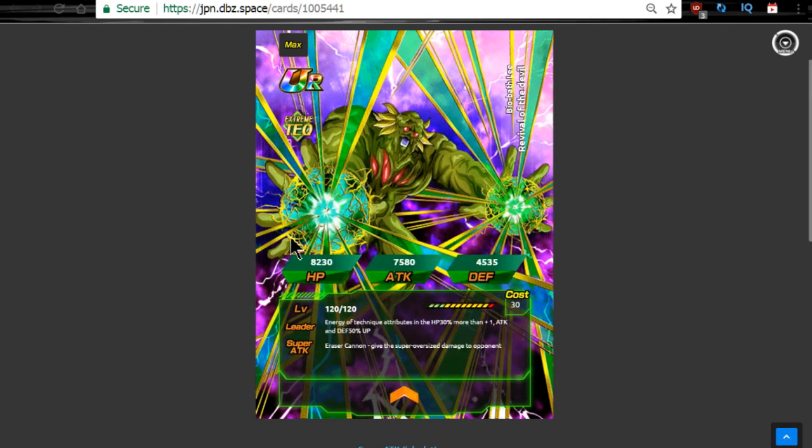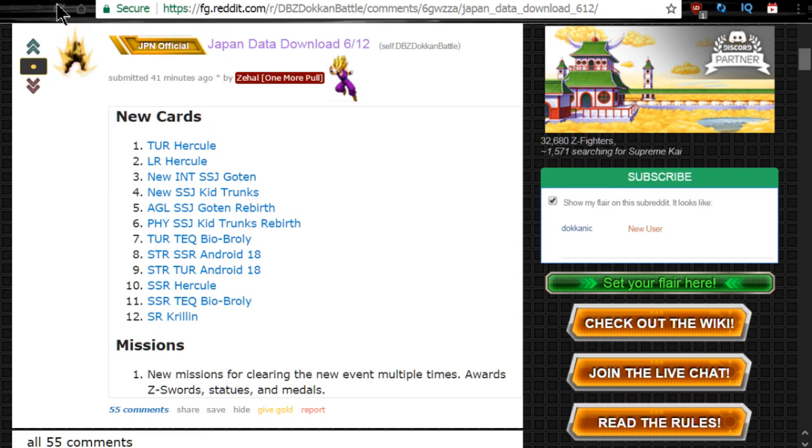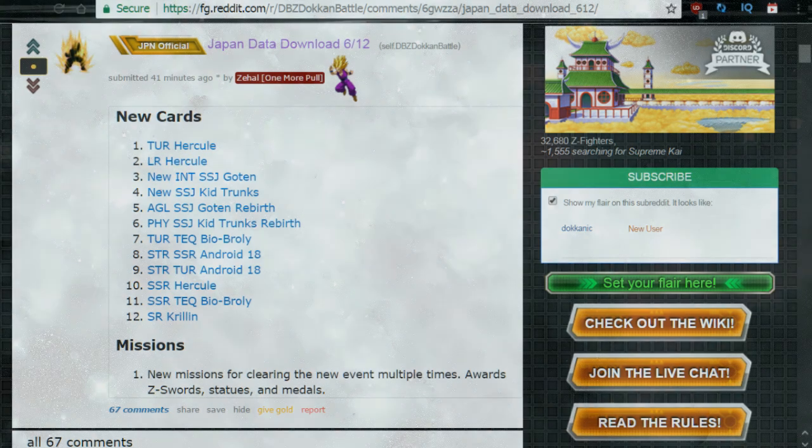I'll probably split the card reviews into two videos just because there are so many cards. I'm probably not going to go over that Krillin since he's an SR, but I wanted to make sure I got you guys that information. I've been refreshing Zahal's post and he's been adding things in little by little. That's all the data from the JP download that is currently available. There are about 74 different files that need to be downloaded onto the game. Go ahead and download that and get ready for the Bio Broly event and all these new Dokkan Awakenings. Hit that sub button if you're new here, and I'll catch you in the next video.